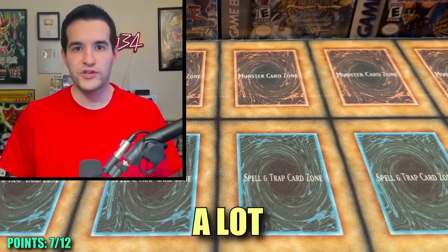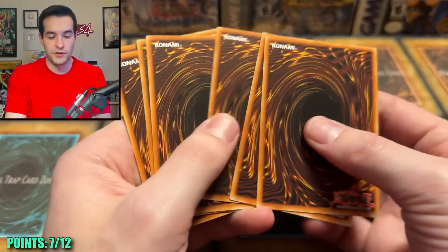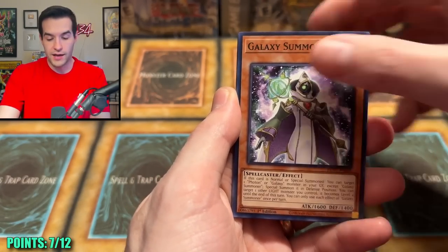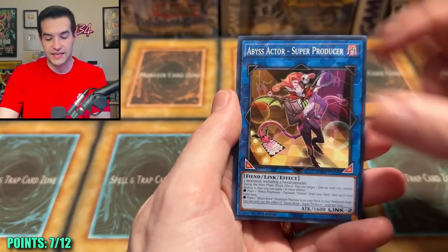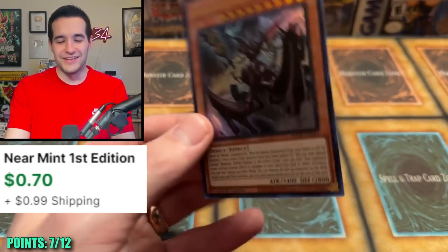That's like 20 straight pack duds. Photon Hypernova — you were our knight in shining armor last time. Will you be able to do it this time? We have a bio in set, we're at seven points — what is going on? Galaxy Summoner. This is like a huge streak — we started off pretty decent and since then it has been rough. Ultra Rare! Oh, thank goodness we ended the streak.